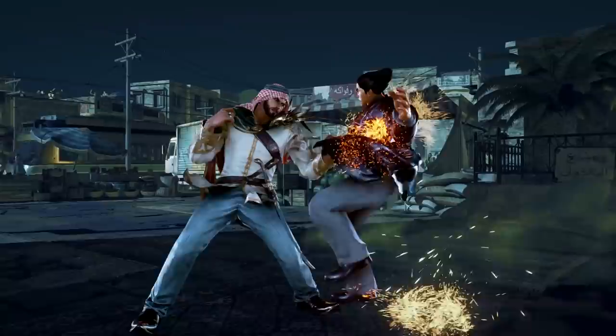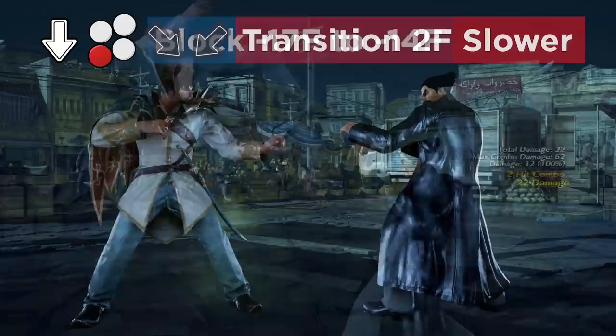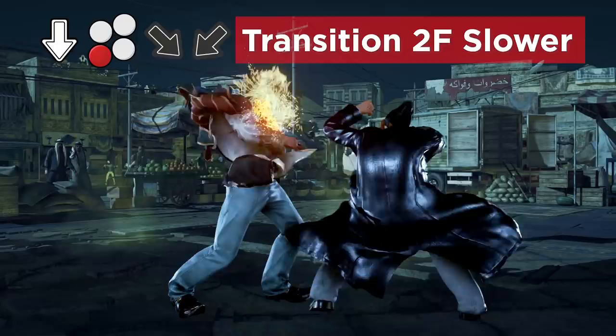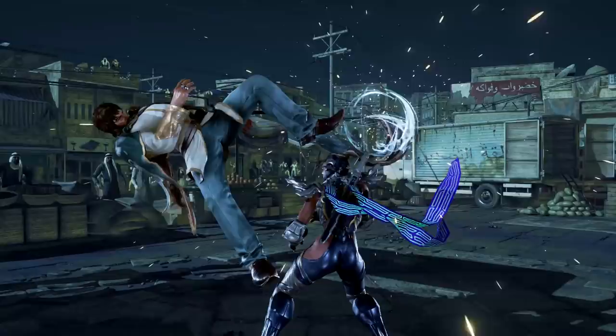While d3 is now quite a bit safer, going from minus 17 on block to minus 14, crouch cancelling the stealth step after a transition from d3 has also been made 2 frames slower. This means that even a perfect cancel into standing can be punished by 14-frame while standing punishes, which really hurts Shaheen in quite a few matchups.